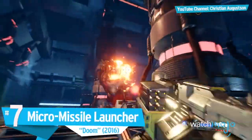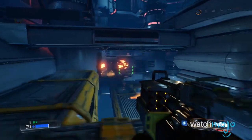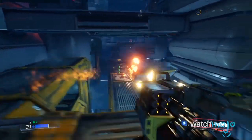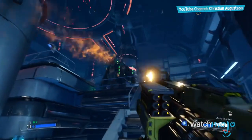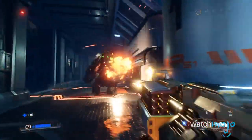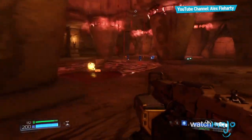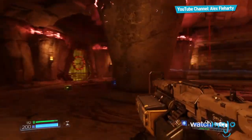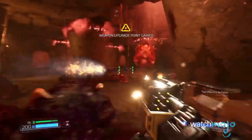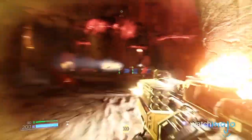Number 7: Micro Missile Launcher from Doom. When Hell's Army comes knocking on your door, there's only one polite way to answer — with guns. Technically a modification for the Heavy Assault Rifle, the Micro Missile Launcher fires fast-paced projectiles that erupt into a satisfying ball of fire all over those evil imps and possessed. The weapon may not deal the most damage, but its weapon mastery challenge offers one of the most effective final upgrades in the game: Bottomless Missiles. That's right — fire as many devastating missiles as you want with no need to reload.